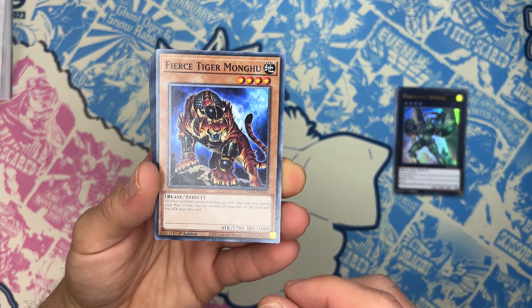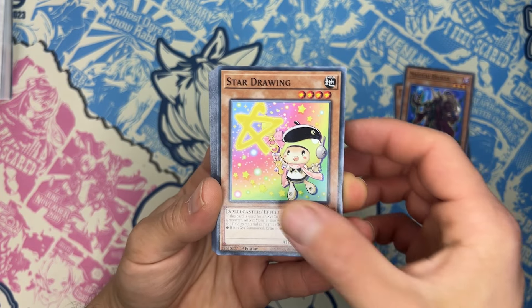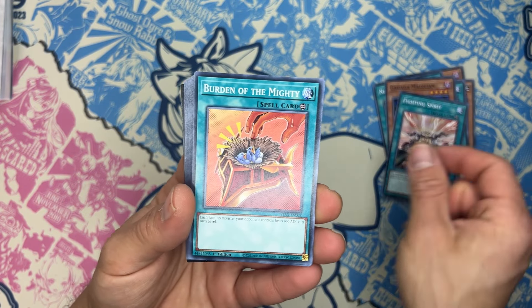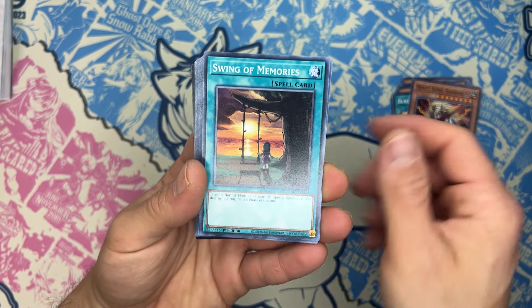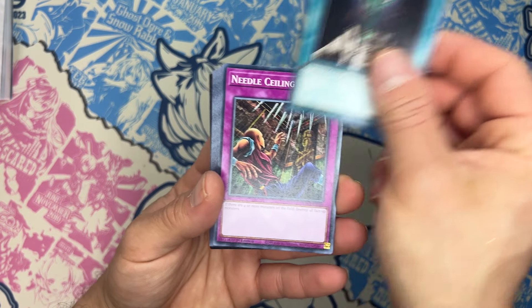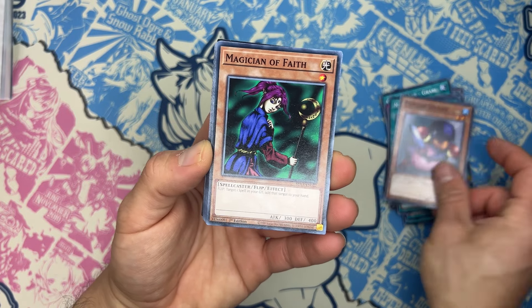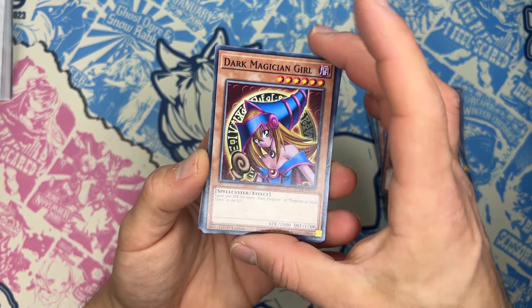Moving on to the common cards, we have Fristiger, Monku, Magical Broker, Star Drawing, Night Beam, Artwork Control, Star Changer, Giga Magician, Fighting Spirit, Barden of the Mighty, Beast King Barbaros — a good card back then — Swing of Memories, Geroid, Dark Factory of Mass Production, Gravity Axe, Needle Ceiling, Book of Moon — another staple here — Mystical Space Typhoon, Penguin Soldier, Magician of Faith, Children of the Mage, and Dark Magician Girl.